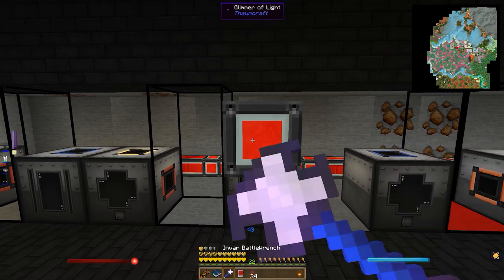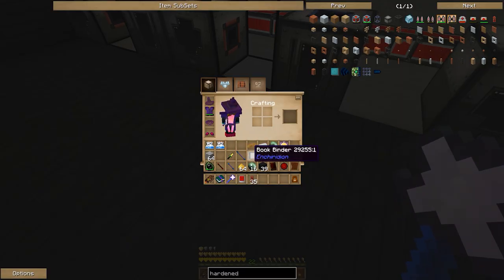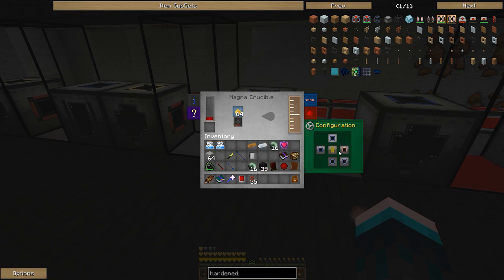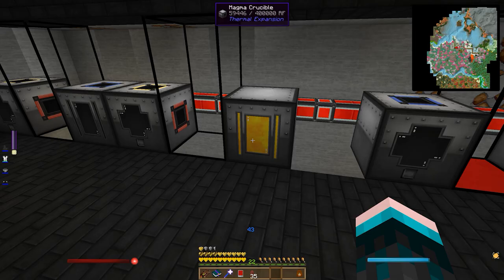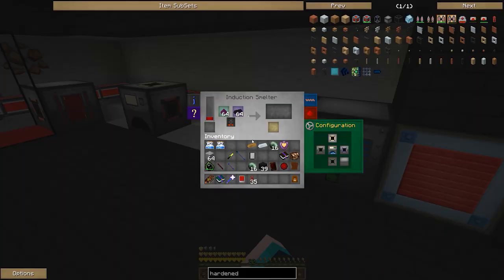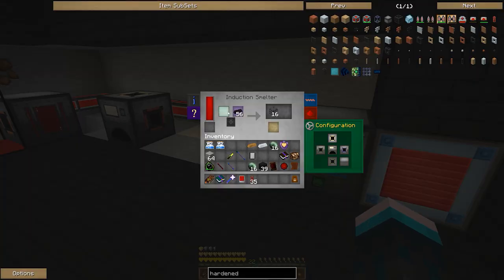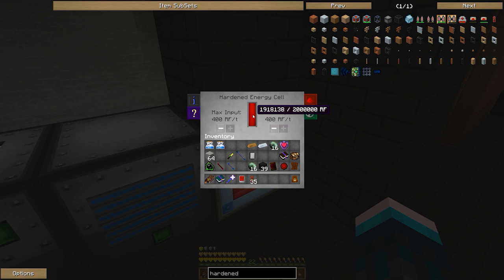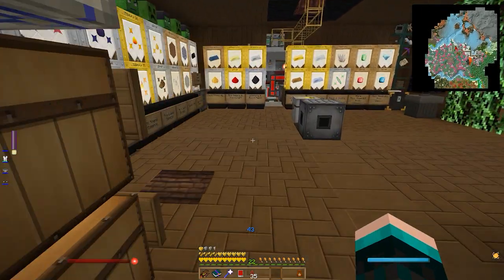We've got some glowstone here which is also going to be very useful for a bunch of stuff, so we're going to toss this in as well. We're going to have this eject to the right. We'll go through and clean all this up in just a minute but I just wanted to get you started and see the principle of what we're doing here. Clearly we're having too much power draw from one system, so we're going to have to keep going. We want this to output to the right, and that should allow stuff to come in.